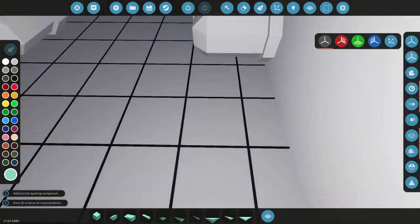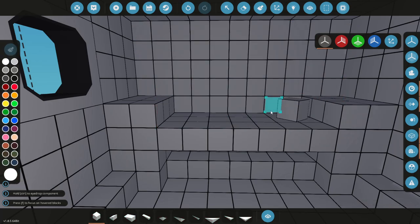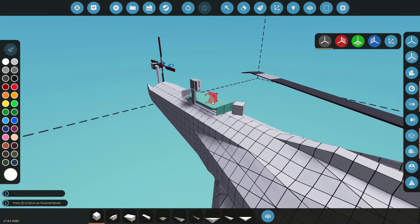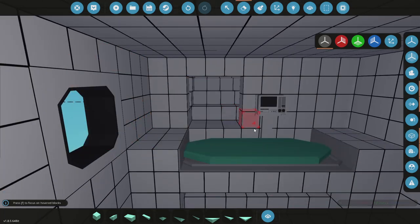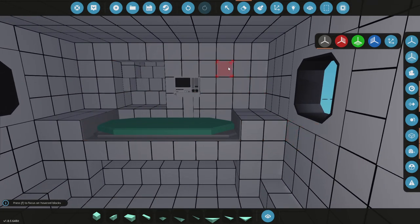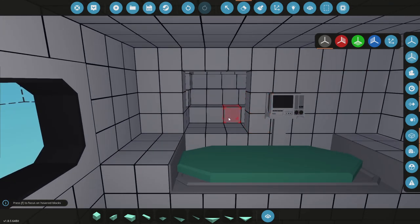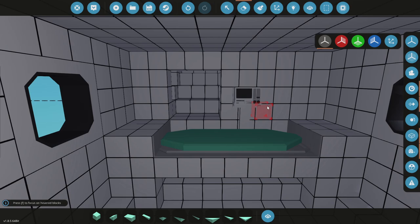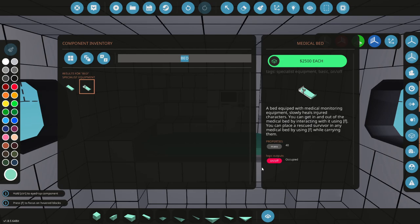We'll put the bed here. Delete that and fill it in, then grab our med bed again. Med bed there, and then we can do a spot of medical here — maybe some stuff down here as well. Let's get some equipment in here and see how this all looks. Do some right there, maybe some right there.